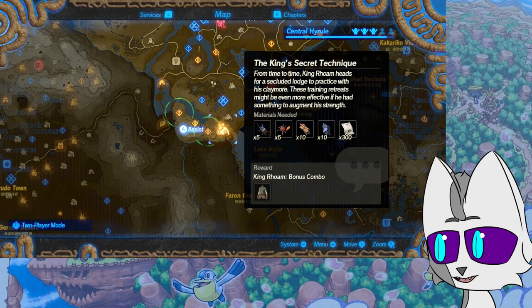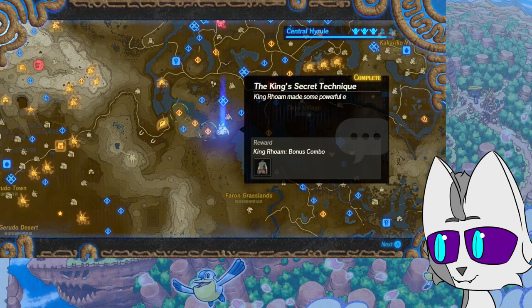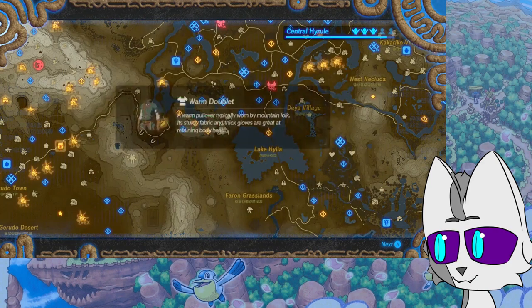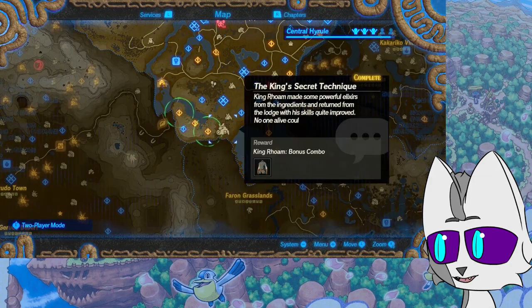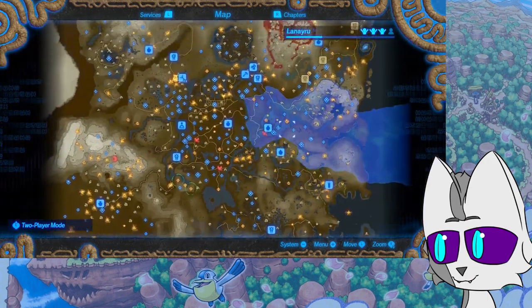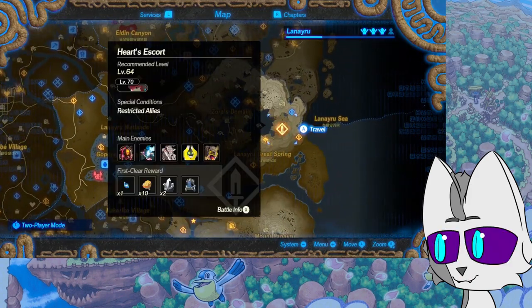Since we're down here, might as well do the King's Secret Technique. From time to time, King Rome heads for a secluded lodge to practice with his claymore. These training retreats might be even more effective if he had something to augment his strength. King Rome made some powerful elixirs from the ingredients. Returned from the lodge with his skills quite improved — no one alive could possibly surpass his majesty's deftness with claymores. And we got the warm doublet — one of the last things we can earn.